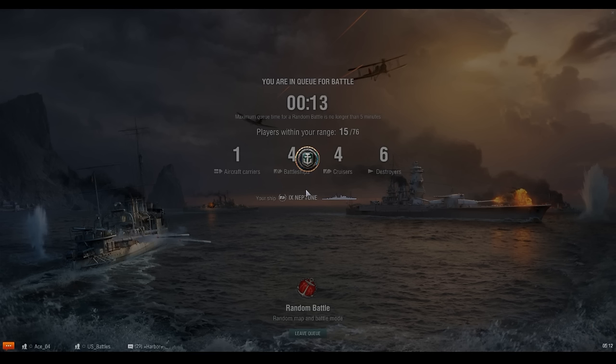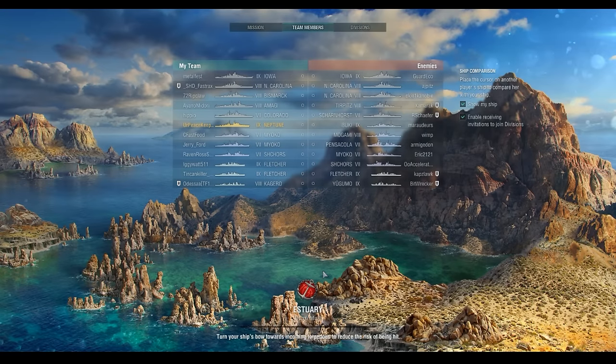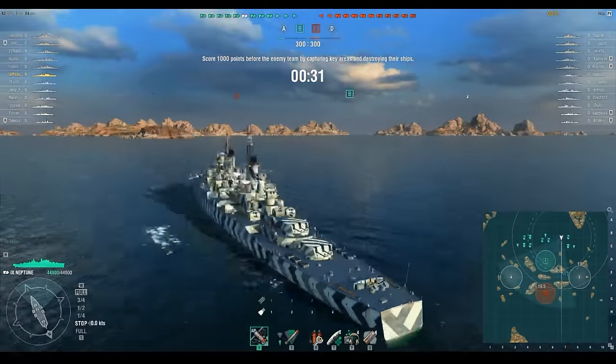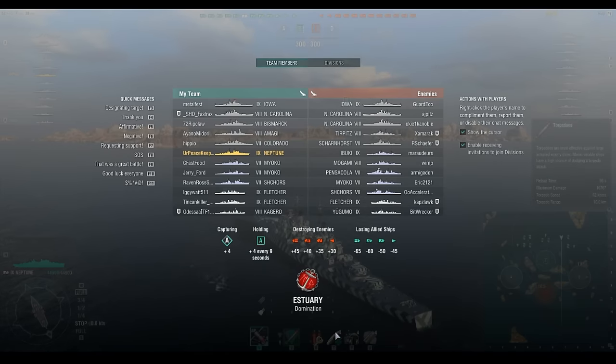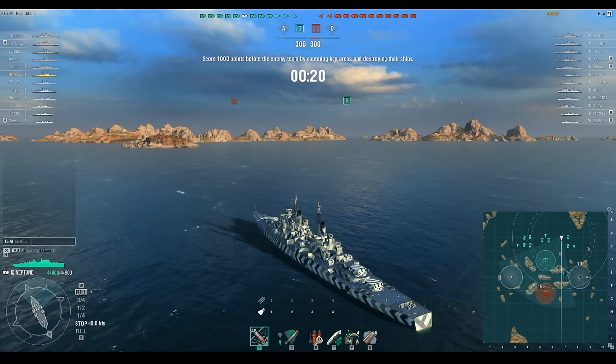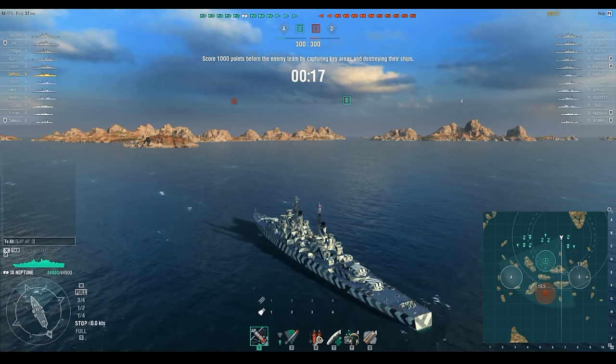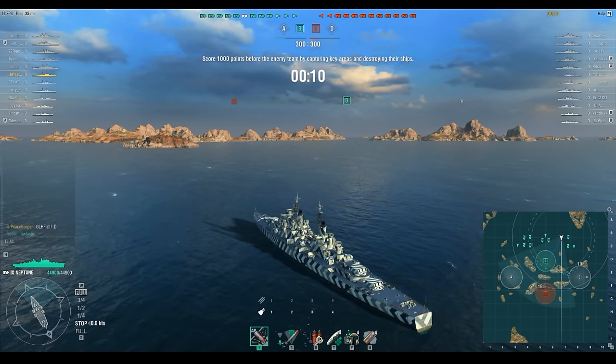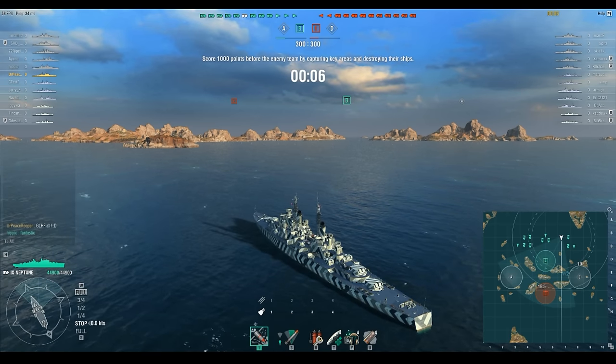This battle is a 168,000 damage game in the Neptune — a Tier 9 fight on Estuary. There's a fairly large contingent of battleships on both teams: Iowa, North Carolina, Tirpitz, Scharnhorst. The enemy has some soft cruisers — Ibuki, Mogami, Shchors. We're not going to run into the Pensacola, but we will see the Mogami get nearly deleted toward the end. This match really exemplifies the strengths and flexibility of the Neptune.